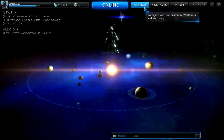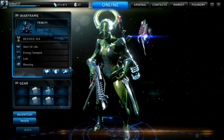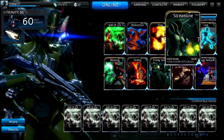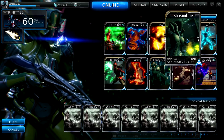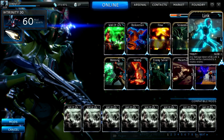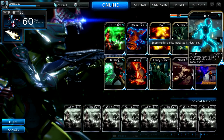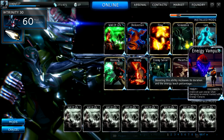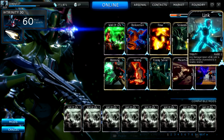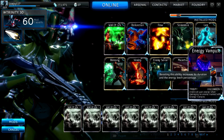What you're going to really want for your Trinity is any mod that can expand your power efficiency, make things last longer, and you might want to have a lot of power. You want to upgrade your Link, because you're going to be using Link a lot, and upgrade your Energy Vampire.